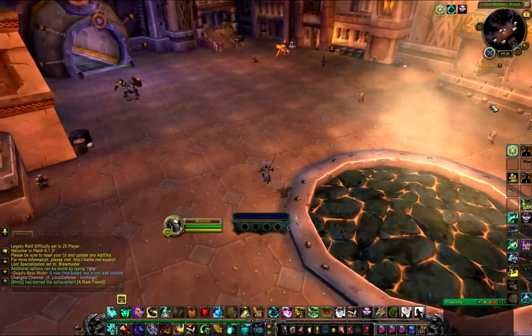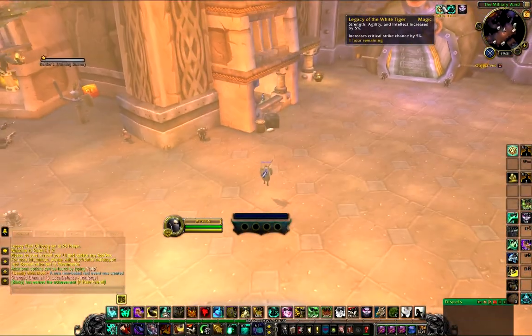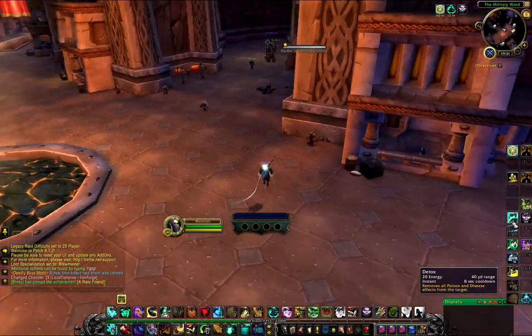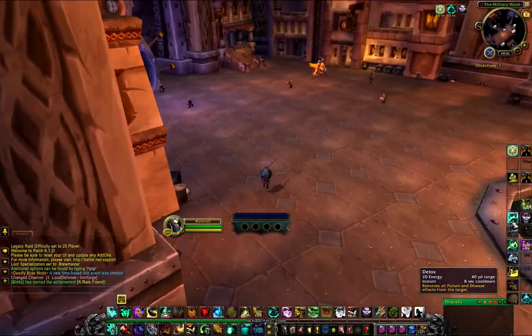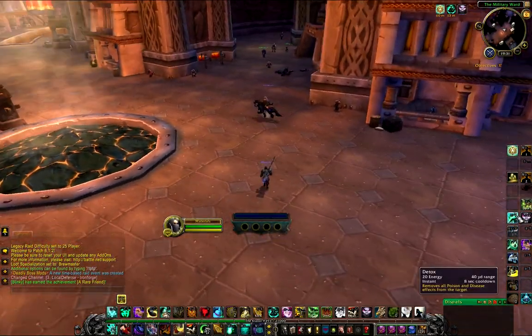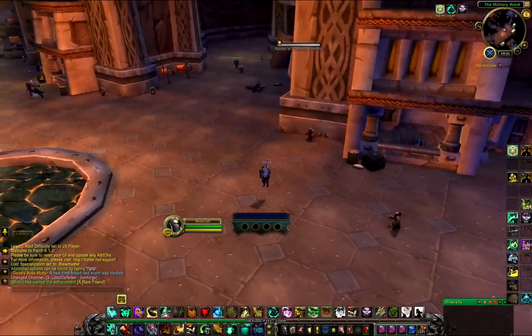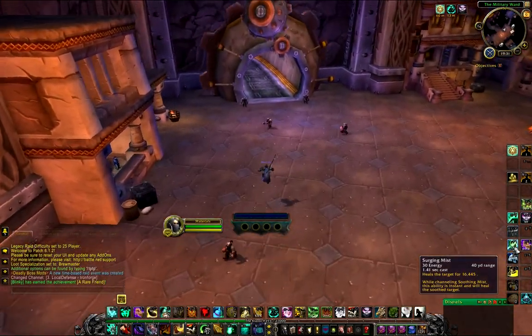We have Legacy of the White Tiger — it's a raid buff that gives stats and critical strike, nothing special there. We have Detox, which is our dispel — it removes poisons and disease. I haven't found much use for it in WoD, but you never know.